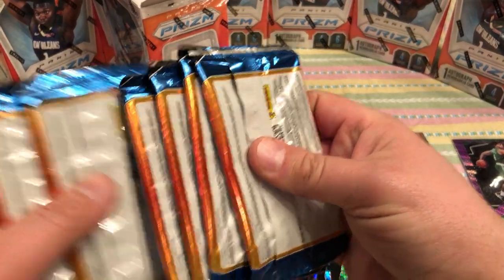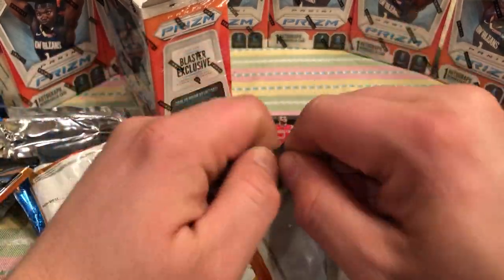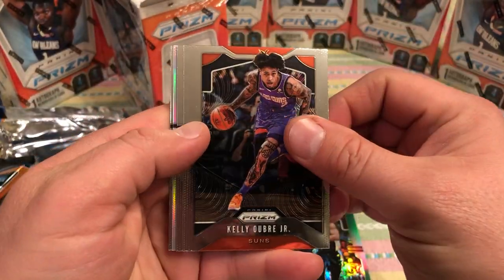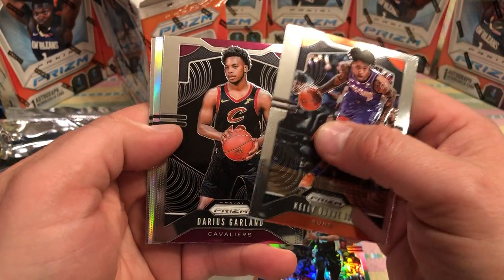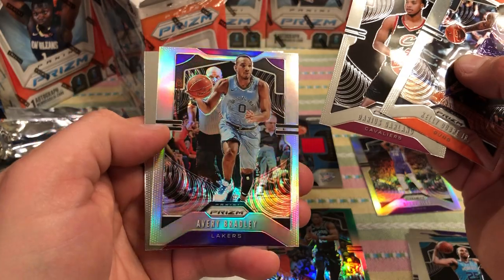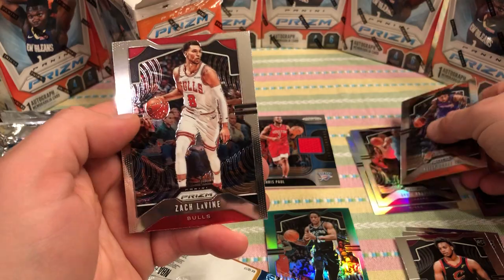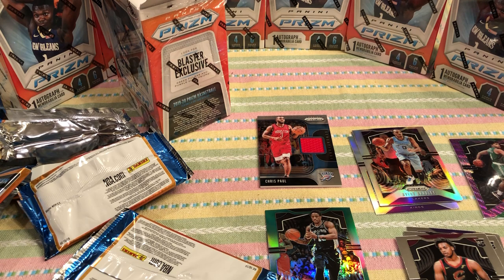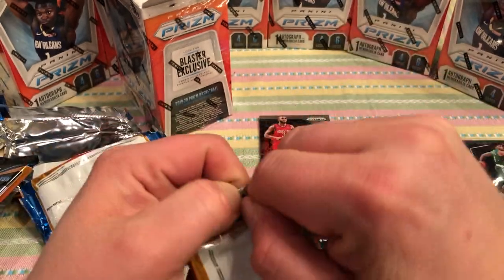Might as well sleeve Zion while we're at it, just because all these Zion cards are on fire. Let's get back to the packs. Did we get all thin packs? That would be sweet if we did. Let's see — hopefully this pack is just as nice. Kelly Oubre Jr. When you see the rookie, that's bad because you're probably not going to get a silver rookie behind him. Tyrese Garland rookie. And an Avery Bradley — that's kind of garbage, but whatever. I'm not complaining because I had a good last box, so I'm not trying to be greedy. Hopefully we get a Zion silver in this one.